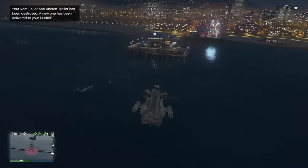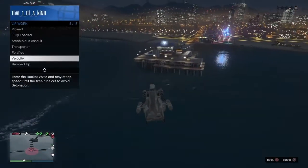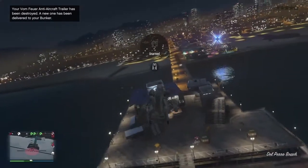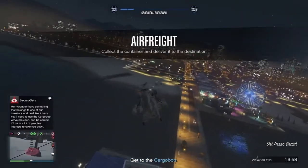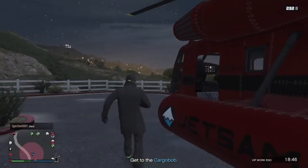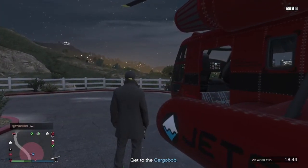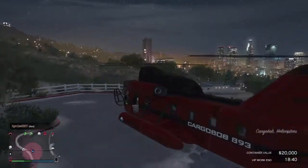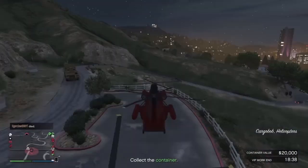You can keep trying or start a CEO mission air freight. If you started air freight, get nearby the vehicle and call the vehicle you want to carry. There's a good side and bad side to using this variant. The good side is it can carry any heavyweight vehicles. The bad side is the lobby will be alerted to you when you start the mission, so you may have to go off radar.